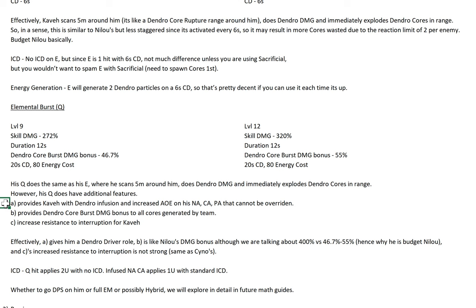This is what allows him to be a dendro driver. Secondly, he provides Kaveh with dendro core burst damage bonus to all the cores generated by the team, not just himself. This Q also increases resistance to interaction for Kaveh in those 12 seconds. So basically, a dendro driver role. I'll remind you that Nilou is up to 400%, whereas Kaveh is only 46.7 to 55%, which is why I keep saying that he's a budget Nilou. The increased resistance to interaction is not strong — it's basically the same as Cyno's, maybe only helping against arrows or small hits, but not against large attacks for sure.